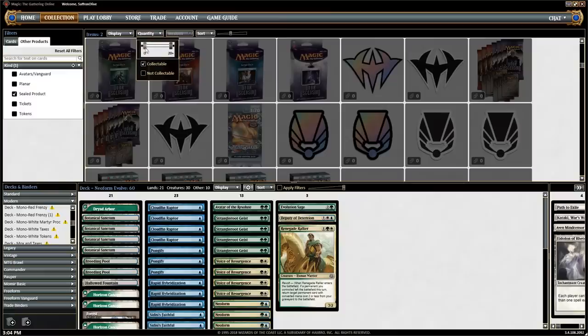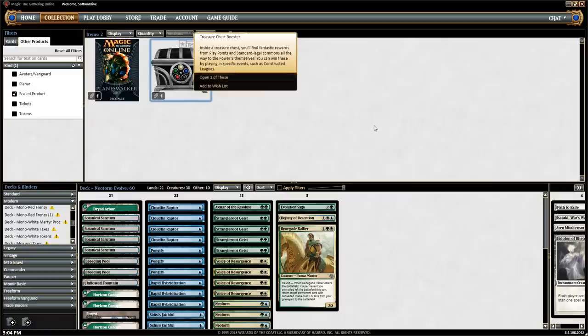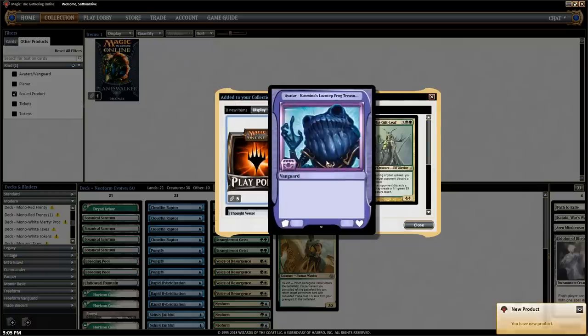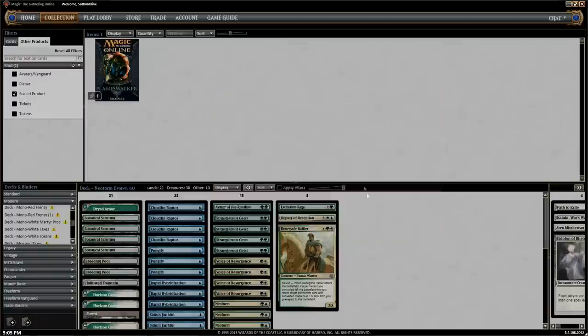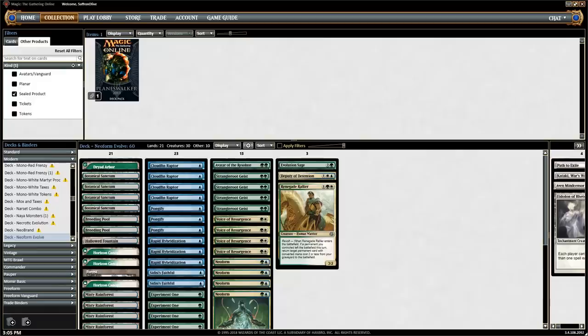That deck is sweet - it floods out sometimes but has some really powerful draws, and when we have a Neoform, life is good. Treasure Chest: five Play Points, a Kismet's Lazotep Frog treasure, Nath of the Gilt-Leaf Vanguard card, and Thought Vessel. Thought Vessel is a Commander staple worth around 88 cents - came down from a couple of dollars. Not a super exciting chest but good enough.